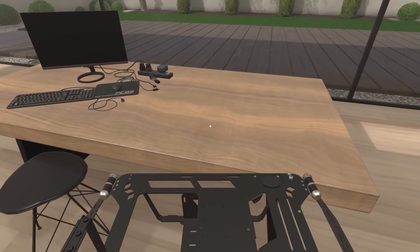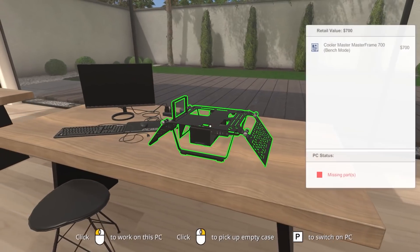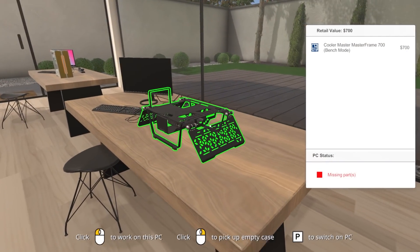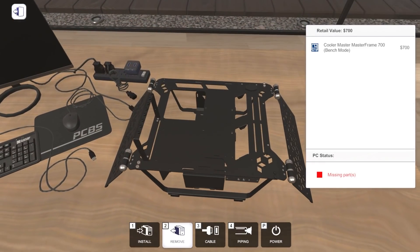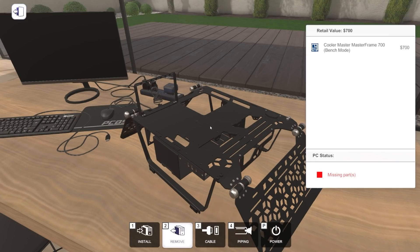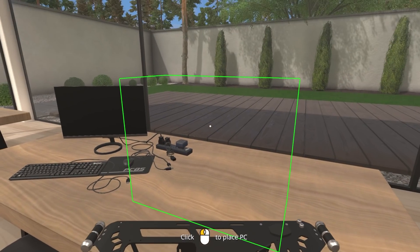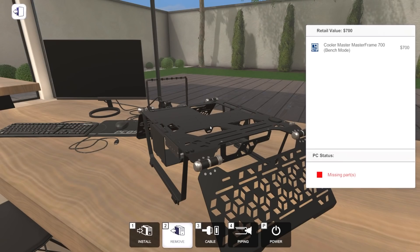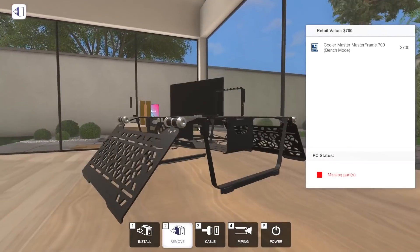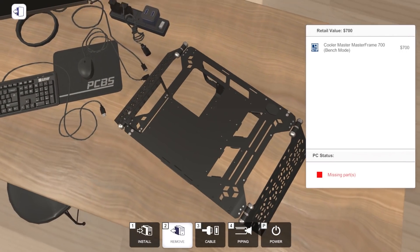Basically if you've got this case in real life, you could build it and switch between showcase and bench mode. I'm curious whether in the game you can transform it on the fly or have to rebuild it in bench mode. I'm going to build it in bench mode and see how it works. I'm not really feeling like this is going to be something you can transform - though it should be, because that would be awesome. Can I transform it? Apparently not.